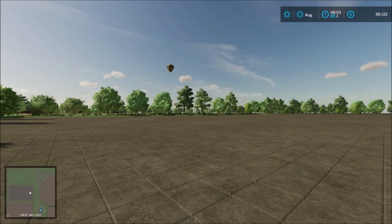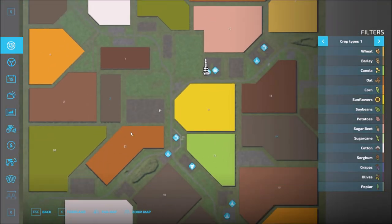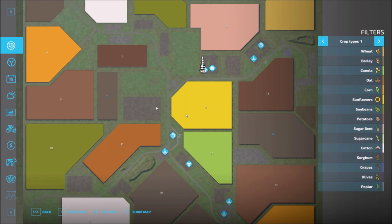We start off at the main starting point here, which is a large area where you can put down a farmyard and customize it how you want. The map is the same layout as in Farming Simulator 19. We have the sell point up north, the main farm down here, we own field 2, and the vehicle shop is up here.